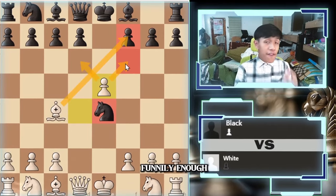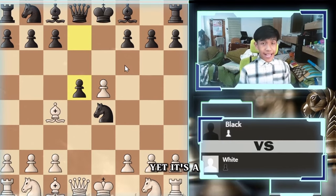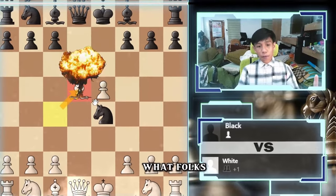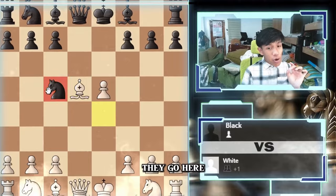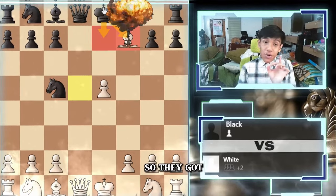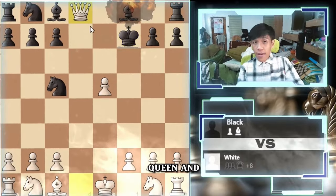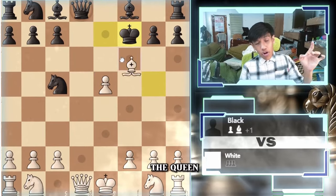Surprisingly, d5 is played most in the database, yet it's a blunder. Because if we take, they take, they blunder the queen — so they will not do that. We will just take, and we are now attacking the knight. Because after they go here, we have the advantage of going bishop to f7. They got two options, but over both of those options, you lose the queen.